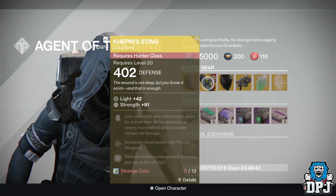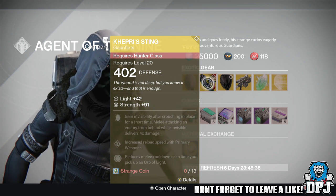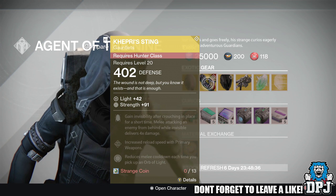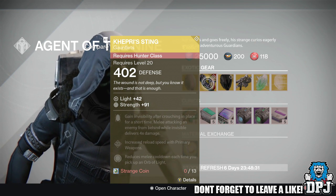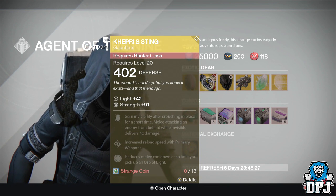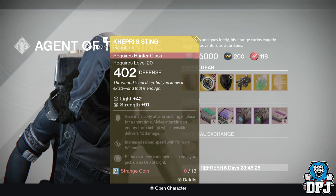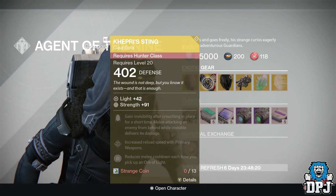For the Hunter we have the Keeper's Tights gauntlets. These cost 13 strange coins, offering 91 intellect. Mods include: gain invisibility after crouching in place for a short time, melee attacking an enemy from behind while invisible deals four times the damage, increased reload speed with primary weapons, and reduces melee cooldown each time you pick off an enemy.